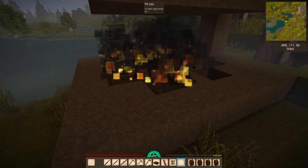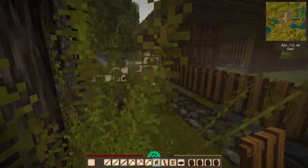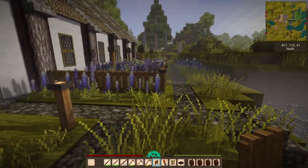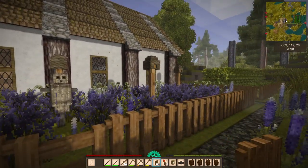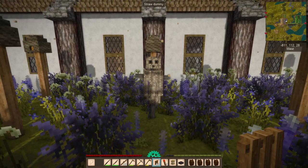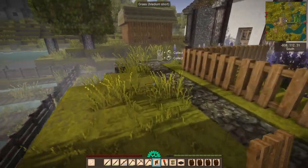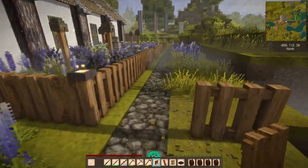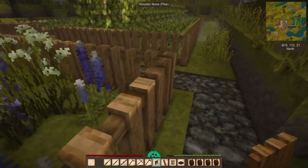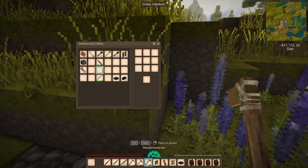Everything is burning nicely, and the way this is made nothing around it should catch on fire. Now while all of this is going on, I think it is time that I expand a little bit - the area where my bees are - give Todd a little bit more room. What do you think about that, Todd? Always such a good joy, aren't ya? I want this to go all the way across, which means having to dig up a little bit of this area.